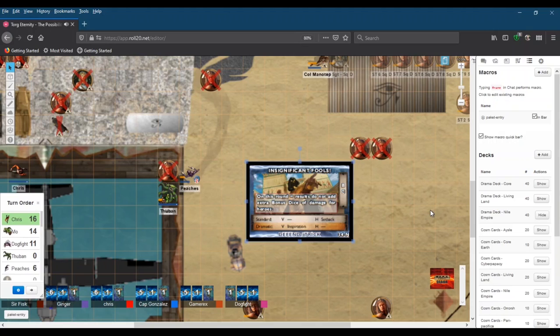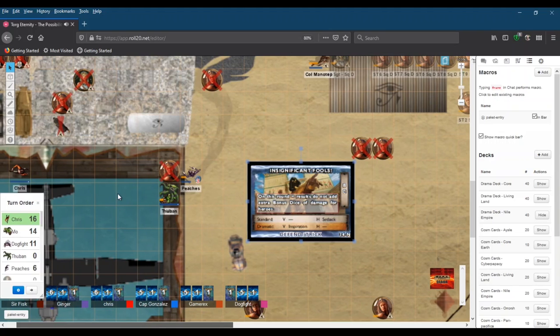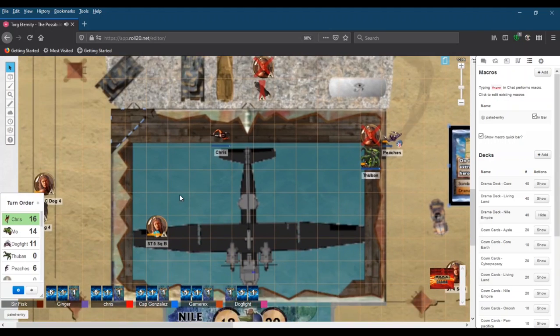The setback means the GM devises an unfortunate happenstance for the affected side — see core page 112 for examples. The villains go first. Let's work with the guy in the hangar first. That stymie comes off in just a moment.